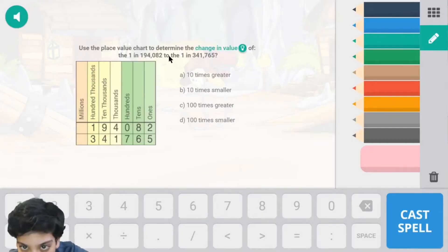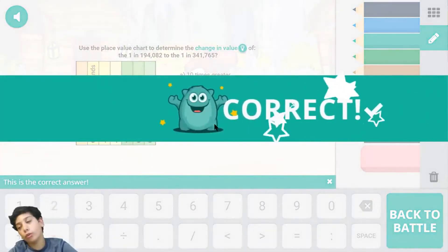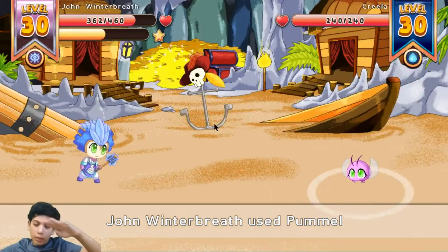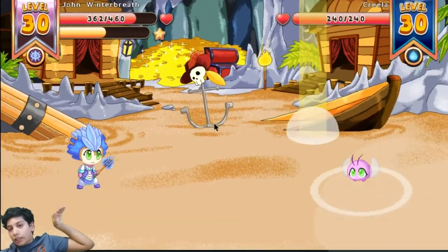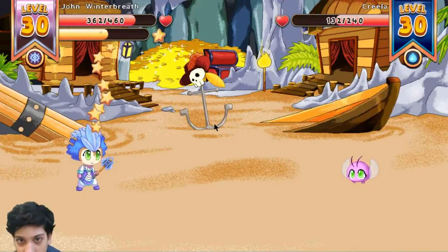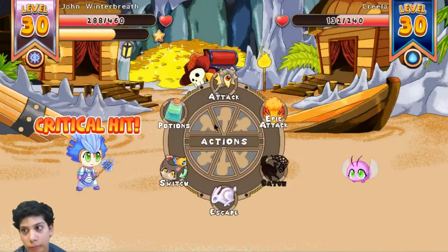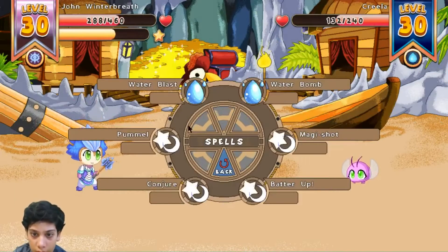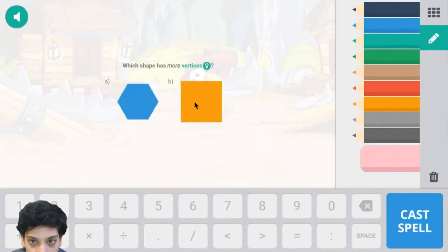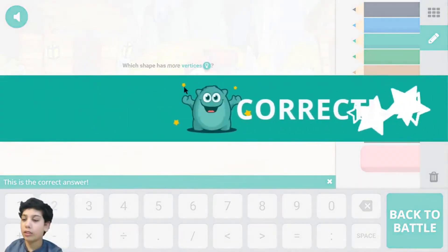The answer to this is a hundred times smaller and we're correct! One hundred and eight damage and we're weak. Which one has more vertices? Well this one has more vertices because it's a heptagon and this is a square. A square only has four vertices while a heptagon has six - no wait, seven - and we're correct!